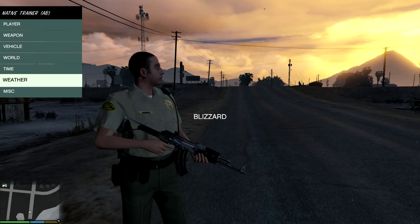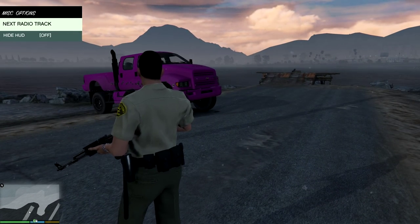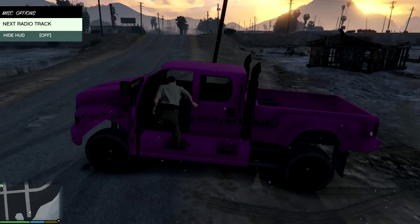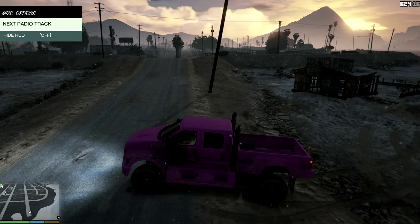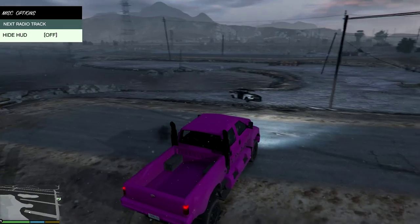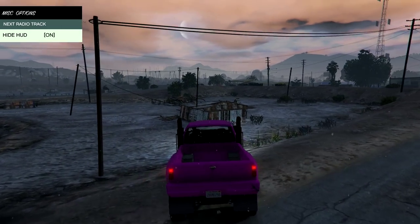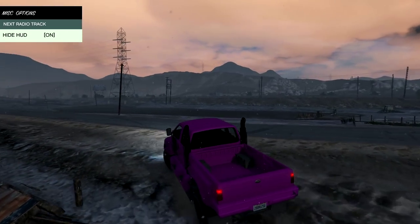I'll go with Blizzard. Then there's Misc — I believe it only works when you're in a car. You can change it to the track you're currently listening to. I'll show you a quick example. You can also hide the HUD, which is probably useful when recording or making movies.